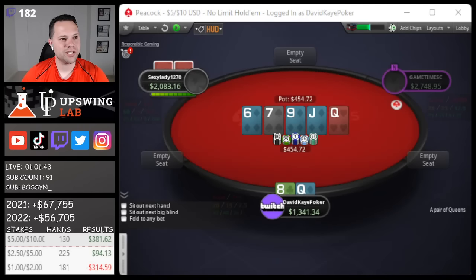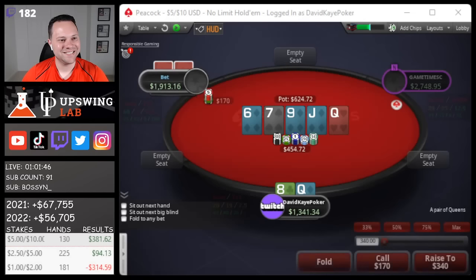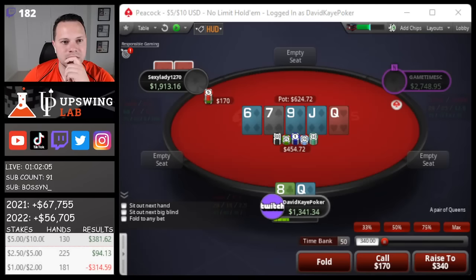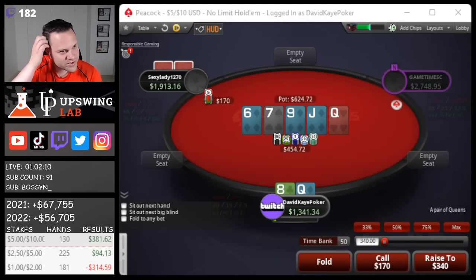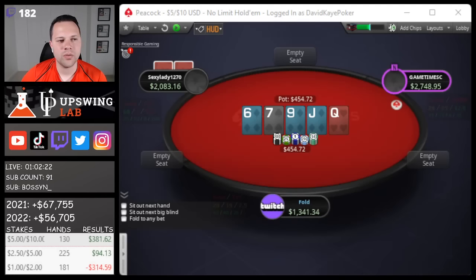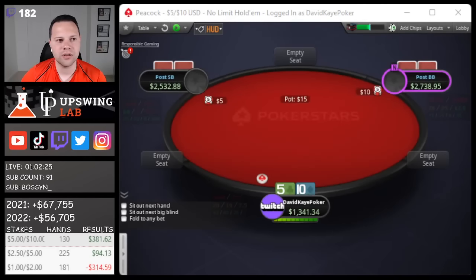River top pair - check please, check please. They bet 170, not a very big size, but given the action I think this is a bluff-catcher spot. This is hard because we're getting a good price. Those turn min-clicks though, then they bet river - that's just like never a bluff. I block straights, I block flushes. This one's weird. I think we fold, but I'm not sure given we're getting such a good price.